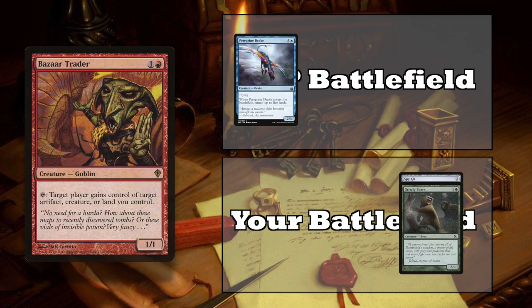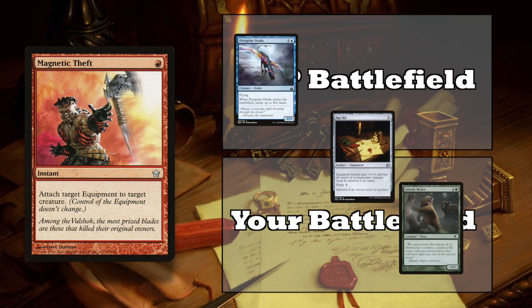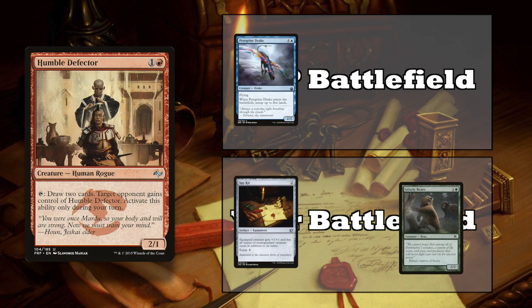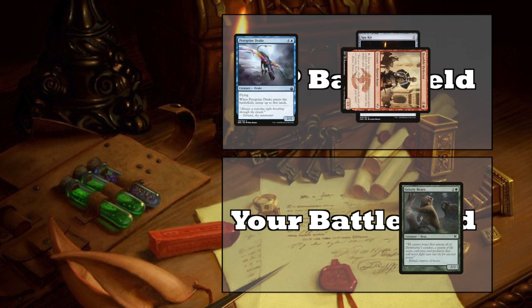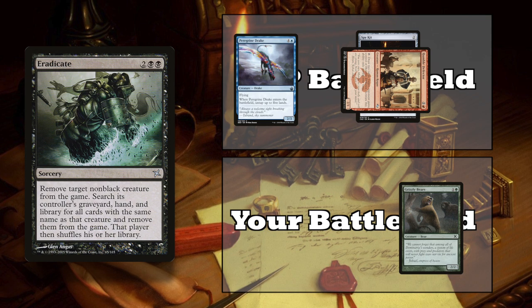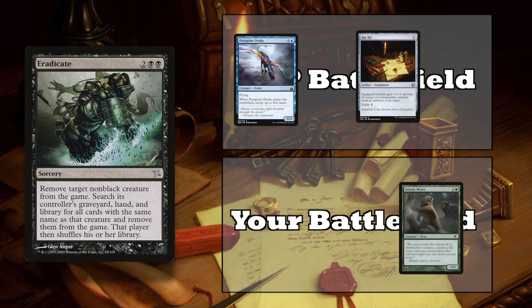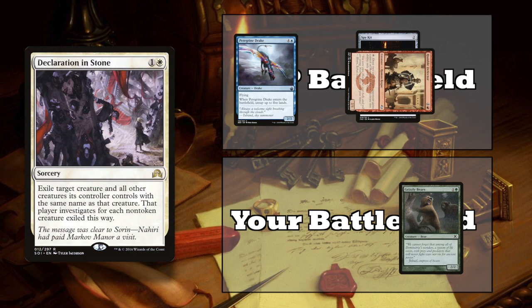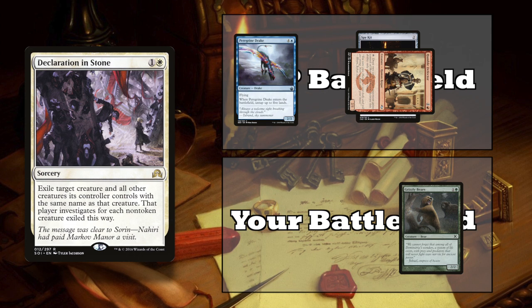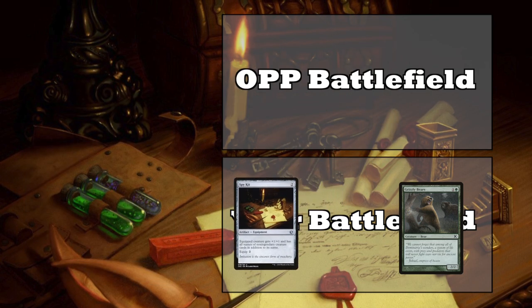There's lots of value here, but if you can somehow equip Spy Kit to a creature under your opponent's control, you can be even meaner. This can be done by giving one of your equipped creatures to your opponent with Bizarre Traitor, or using Magnetic Theft to attach Spy Kit to an opponent's creature, or equipping your Humble Defector and then tapping it to give it to an opponent. Either way, once Spy Kit is on a creature your opponents control, hit them with Eradicate — a card that exiles target non-black creature and searches their controller's hand, graveyard, and library for each card with the same name. So you just exiled every non-legendary creature in your opponent's deck. Declaration in Stone can also serve as a one-sided board wipe — it exiles a creature and all other creatures with the same name under that creature's controller's control. The best part is that you still control Spy Kit when all this happens, so you can repeat this process on another opponent.